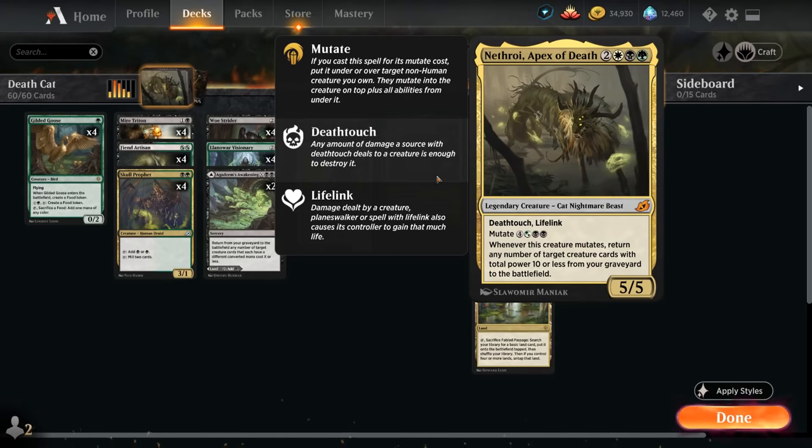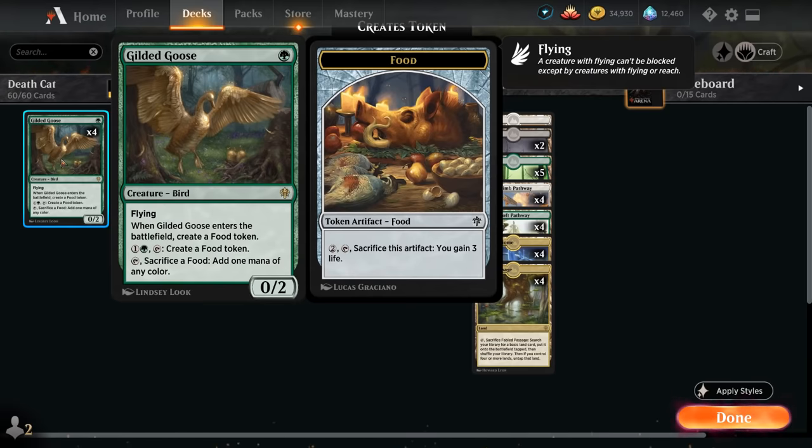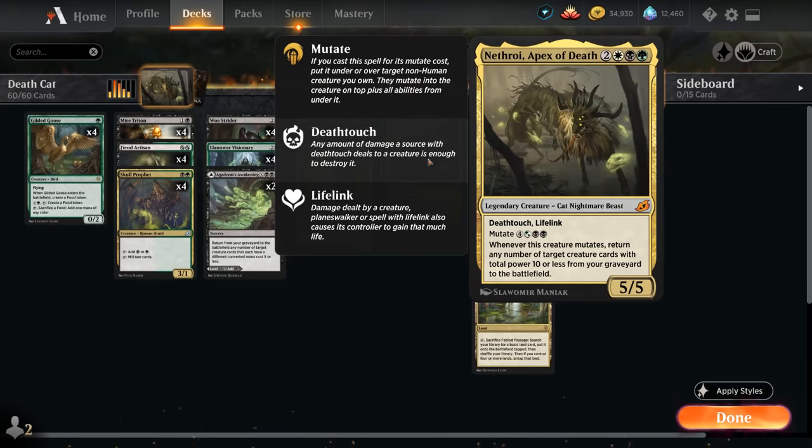Let's take a look at the rest of the deck, starting with our one-drops. We've got a full playset of Gilded Goose, which can help us ramp by sacrificing the food token it generates to add one mana of any color. Being a zero-powered creature is actually quite nice with Nathroy — if Gilded Goose is in our graveyard, we can return it essentially for free since it doesn't contribute towards the 10 total power.